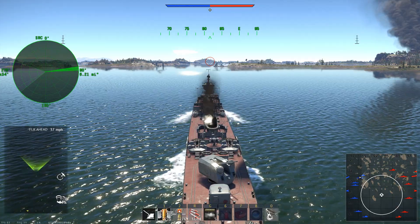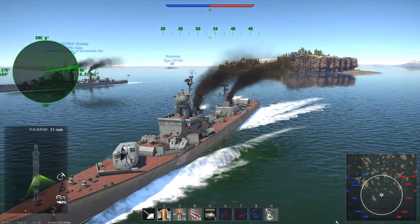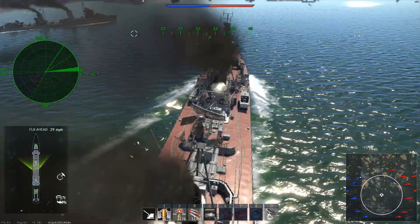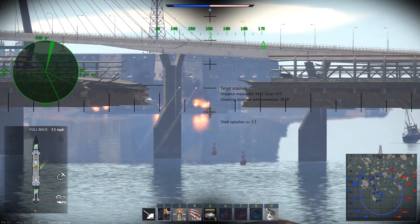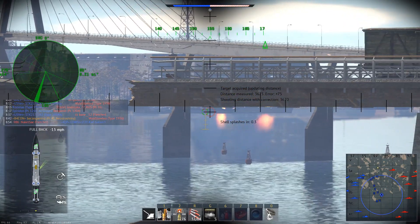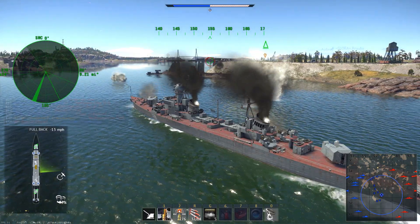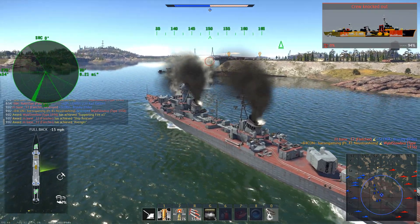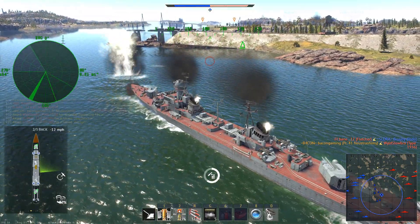Getting into some gameplay, playing Naval RB. Our first match is a conquest game — not exactly a mode I prefer, but at least in this case I have plenty of islands so I can maintain cover. The first enemy I engage is an enemy destroyer. Me and a friendly destroyer had already knocked down their crew count quite a lot, and in this case I'm just finishing them off from cover, and it only takes a few more shots to knock out the remainder of their crew, giving me a relatively simple first kill.